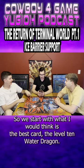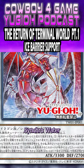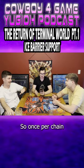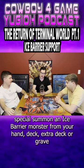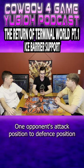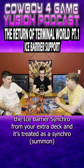We start with what I would think is their best card — it's a Level 10 Water Dragon Synchro. Once per chain, if your opponent Special Summons a monster, Special Summon an Ice Barrier from your hand, deck, Extra Deck, or graveyard, then change one opponent's attack position monster to defense position. And if it leaves the field by your opponent, you Special Summon an Ice Barrier Synchro from your Extra Deck.